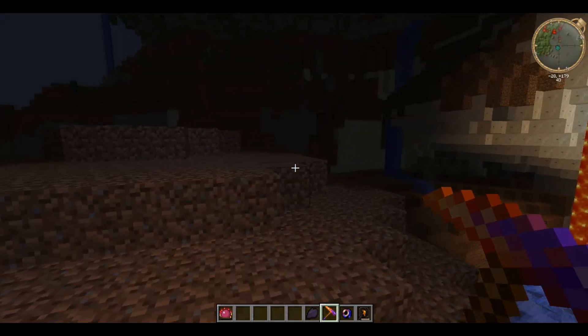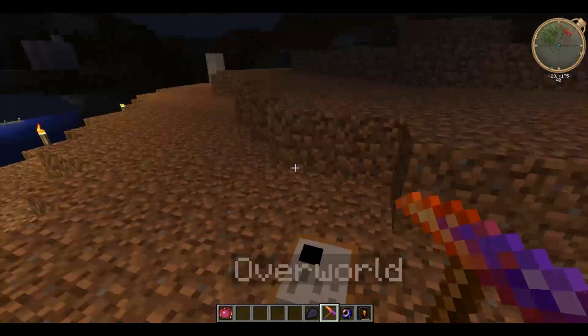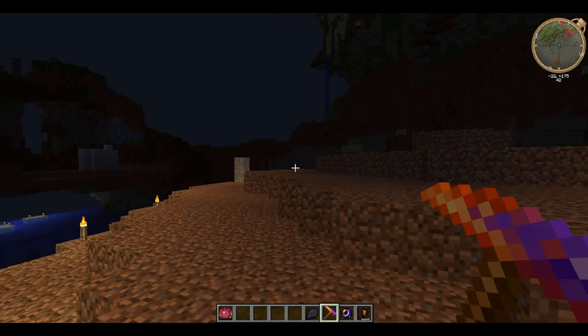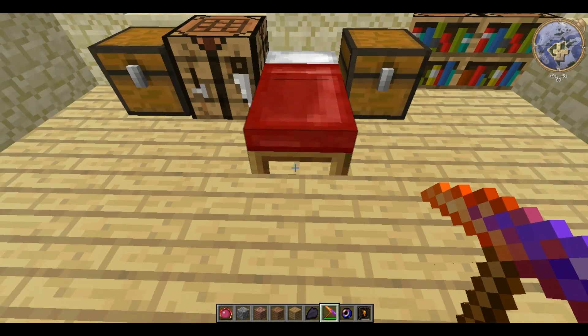If you want a challenge, come here with mobs on. Or if you just want to farm artifacts, turn them off and it'll allow you to just walk in and grab the stuff. Always bring your linking book. Thank you for watching - keep an eye out for the next part of the Halloween special. Bye bye!